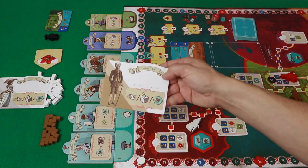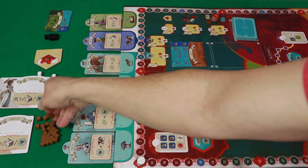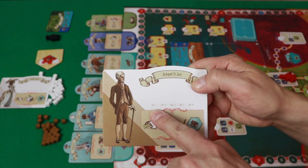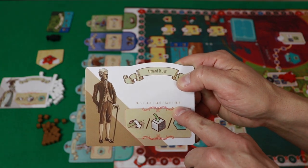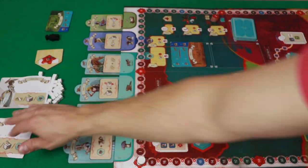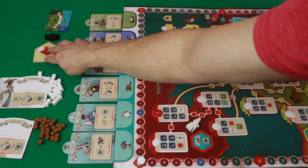Each person is going to get a player board, and you're going to take the cubes of that matching color. You get the number of cubes based on the number of players in the game. In a two-player game, you're getting 25 cubes, all the way down to a six-player game where you're only getting 10 cubes. You'll take those and set them off to the side of the board. You'll choose a first player and give them this first player marker.